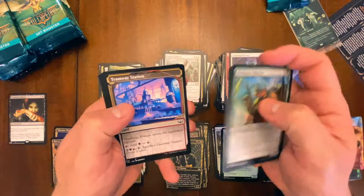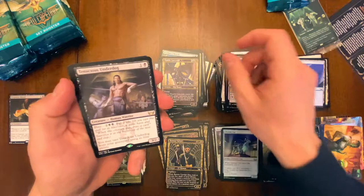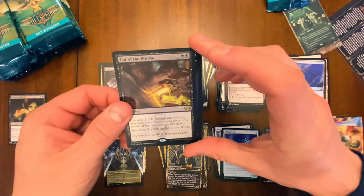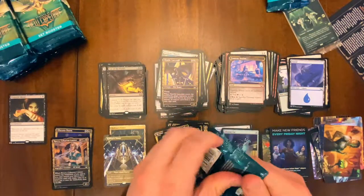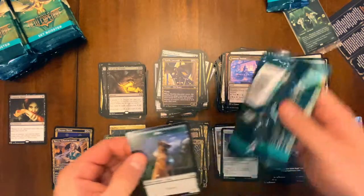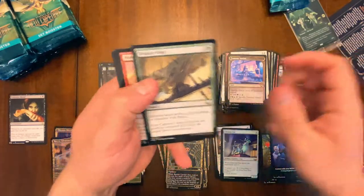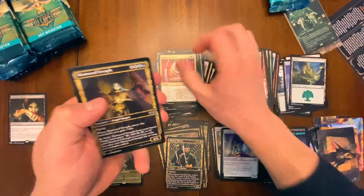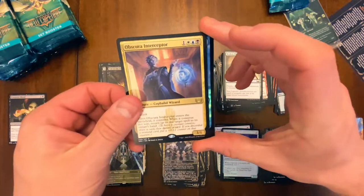Flying through commons, got our Tenacious Underdog followed by a foil Cut the Profits — very cool. I feel like that's something Wizards will never do — never cut the profits. They keep printing more sets and more power creep until they break the game, which some may believe has already happened. Check out my podcast — I'll be talking about that tomorrow.